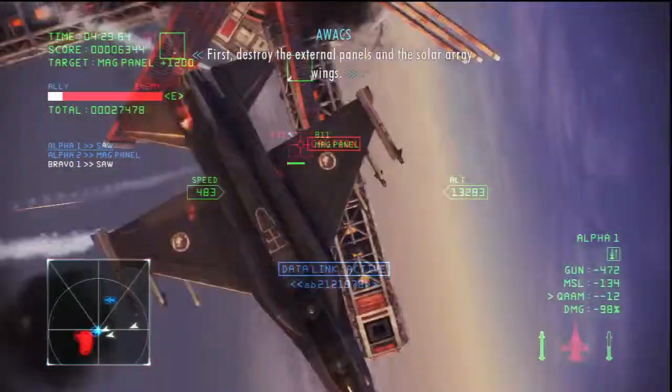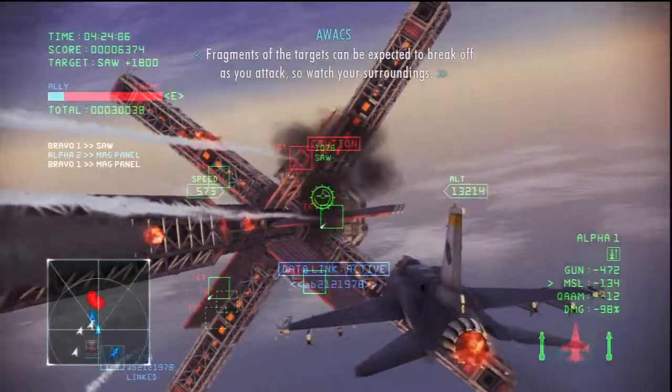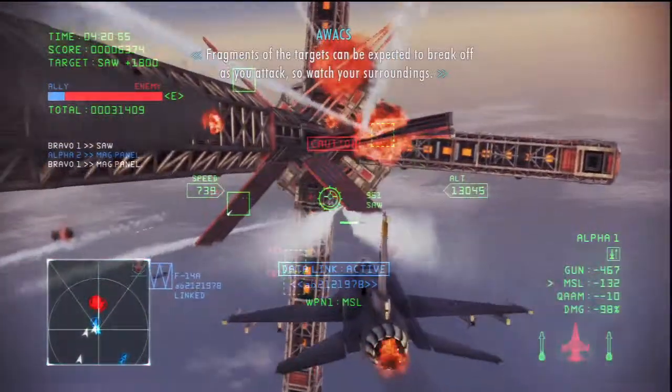First, target the external channels to the solar array wings. Fragments of the targets can be expected to break off as you attack, so watch your surroundings.